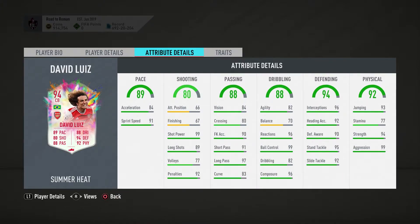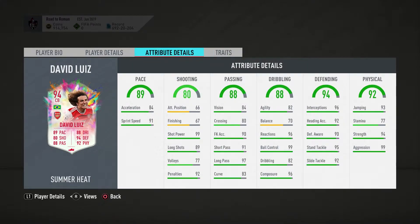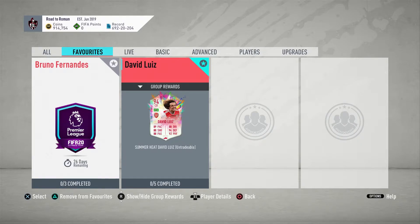The balance is a little low. Reactions, ball control, and composure are all great. Defending — stamina at 77 isn't the best, but you'll be fine on a centre back. Strength and aggression are nice and high. Power free kick as a trait as well. So this is a decent looking card, with lots of strong links being Premier League and Brazilian.